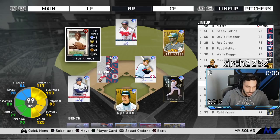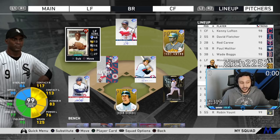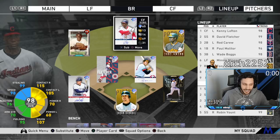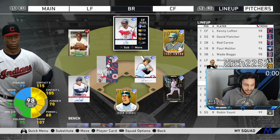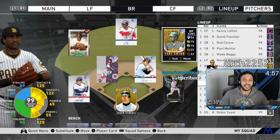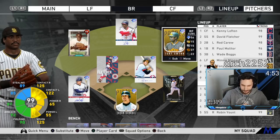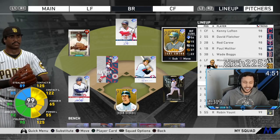In left field we have Prestige Mini Minoso — everyone on this team is going to have over 110 contact and lower than 85 power. Minoso is probably the card with the most power on the team. In center we got Kenny Lofton with 115/105 contact and 70/60 power. Tony Gwynn has almost max contact with such low power.